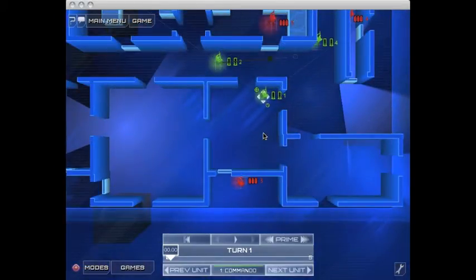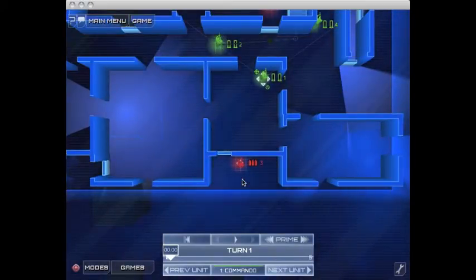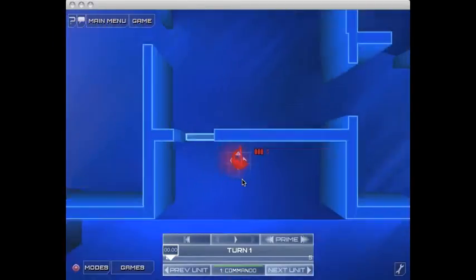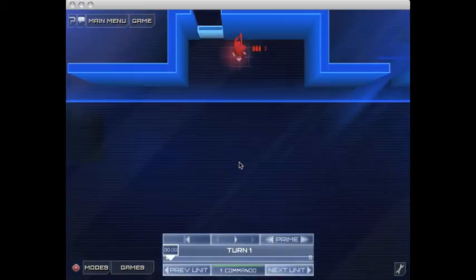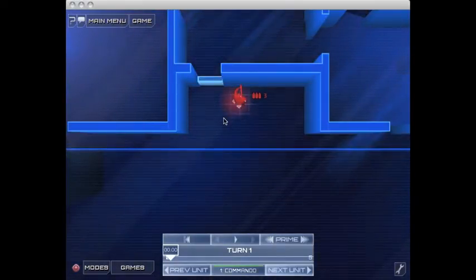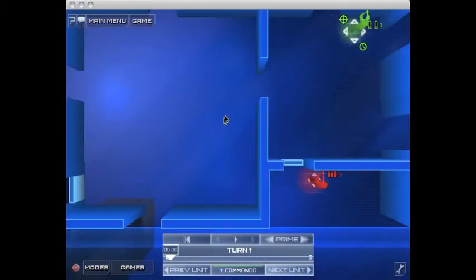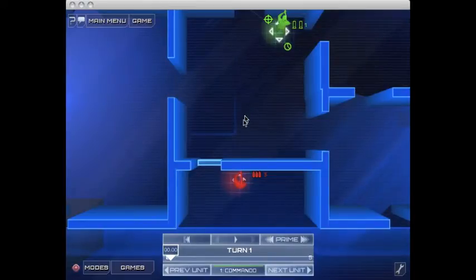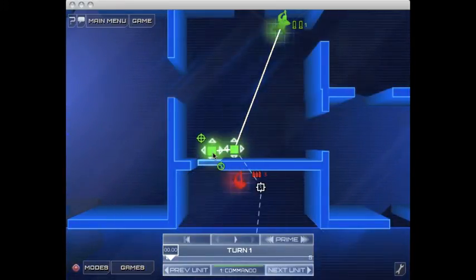I also have another enemy down here that I didn't take care of. This is a really interesting design of the map — each map is randomly generated, I'm pretty sure. You see this red guy, he's actually in a box with no exits, and these little blue things are actually just windows — they're like half-walls. So I'm going to send my shotgun guy right here and aim down there.